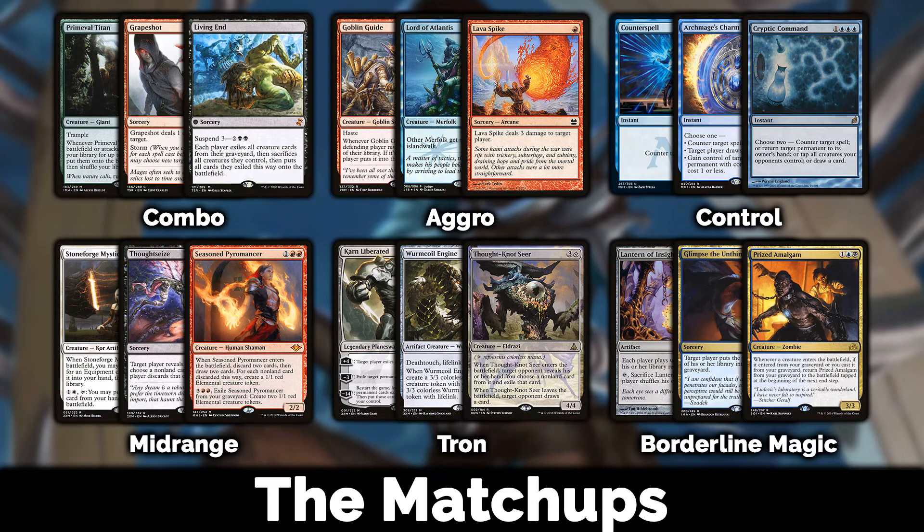Against combo: you don't have many answers in the main deck and you're a tad slow. You can steal a game one win if the combo stutters or if you get good removal, bounce, or tap effects early. In games two and three your Bloodbraid Elves likely come out and Force of Negation plays a bigger role. Ashiok, Dream Render can also help by milling and exiling important pieces. This isn't a matchup you want to face all the time, but you can bring a wider permission package in the sideboard.